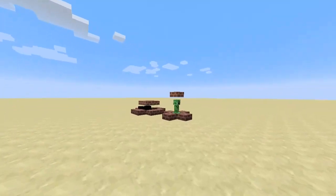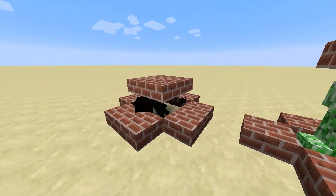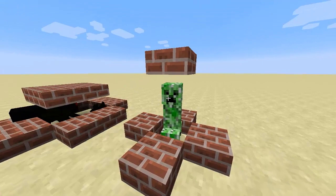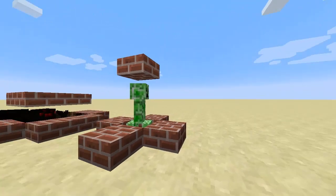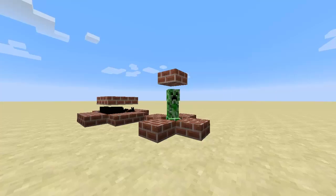One cool thing you can do in spectator mode is if you come over — there's a creeper and a spider I've trapped here — if you left-click on a mob or a player it will take its camera basically, showing you what they see. This is a really cool way for, say, survival games if you want to watch somebody: you click on them and you now have access to their camera. You can see exactly what they see but you can't move it at all.